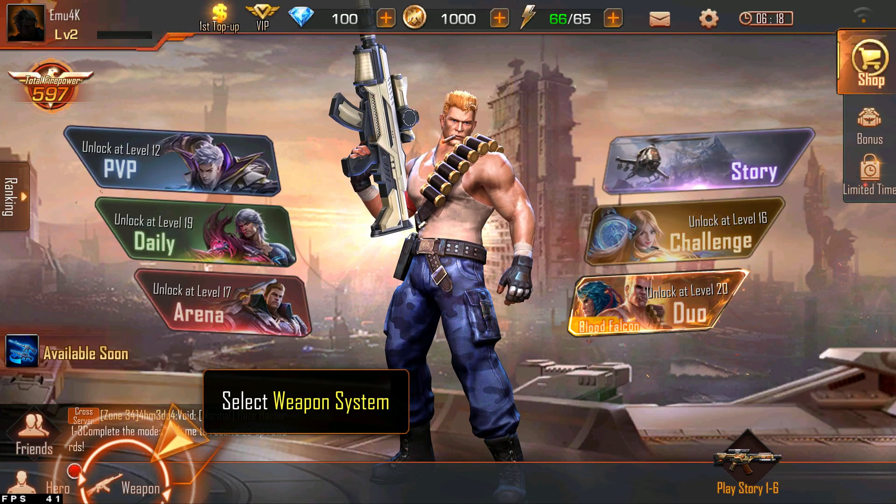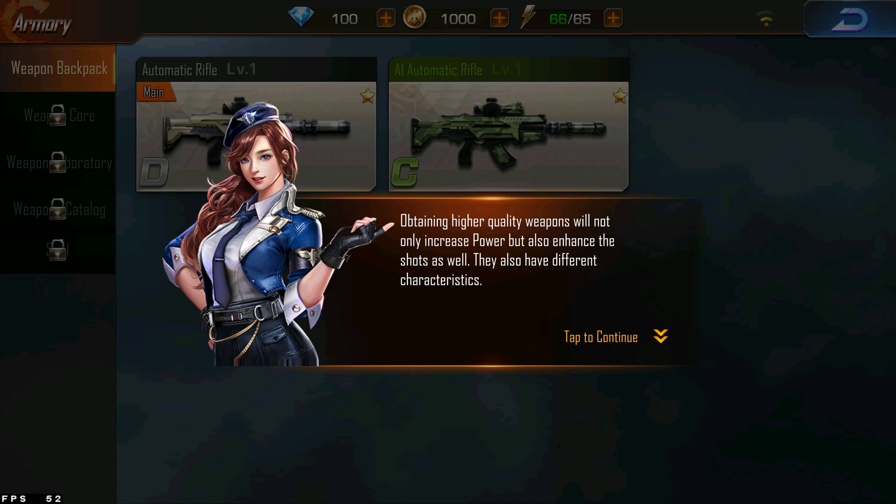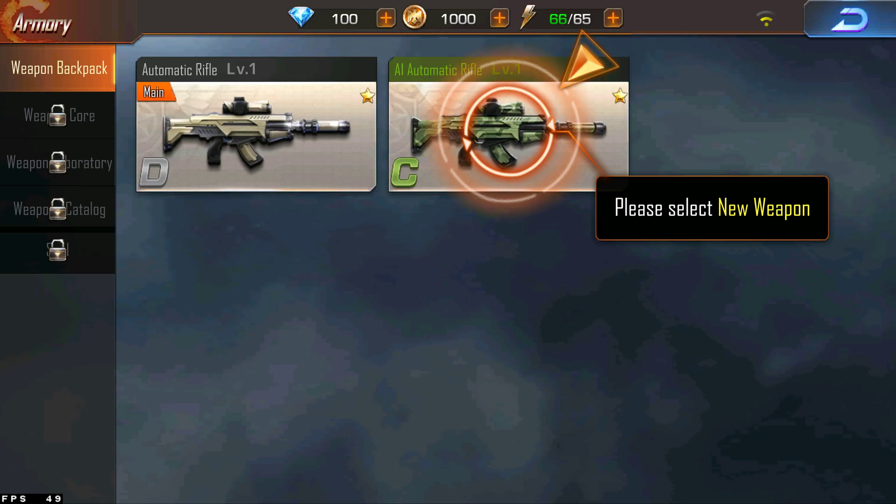Select Weapons System. Weapons are ranked by color: white, green, blue, purple, orange, and gold. Obtaining higher quality weapons will not only increase power, but also enhance shots as well. They also have different characteristics. Please select the new weapon.